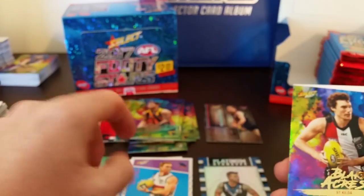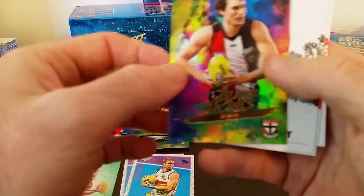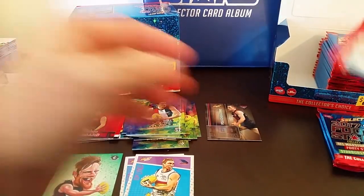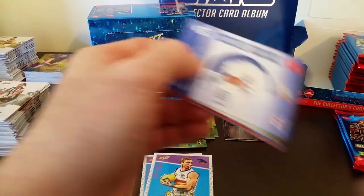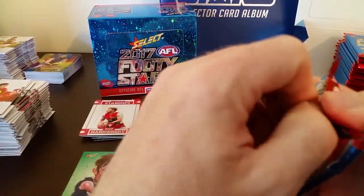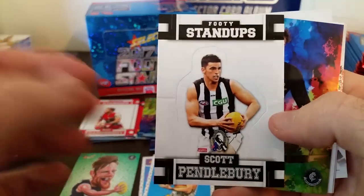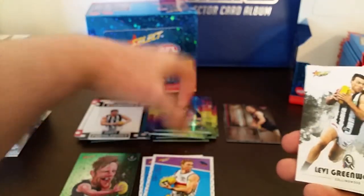A-Grader — Tom Lynch from the Crows. And Blake Acres from the Saints. That was probably about five packs from the bottom on the left-hand side that we hit the platinum stand-up. We've got Hananbury footy stand-up and Lewis Jetta from the Eagles, holofoil — similar spot to last time. The platinum stand-up has Pendlebury, Pies captain — beautiful card. Jack Silvagni from the Blues — he's gonna be a star, like his old man.